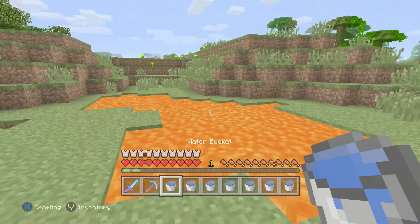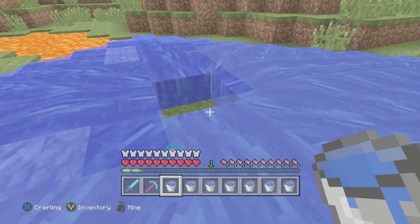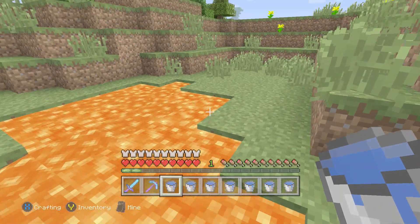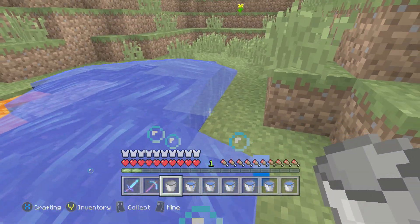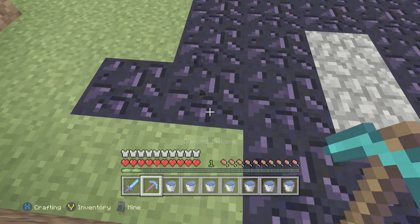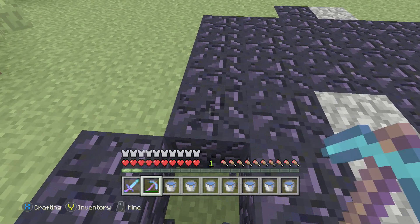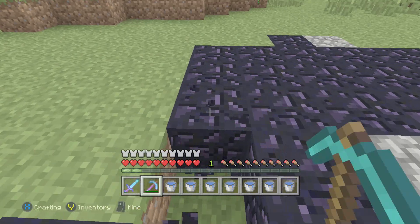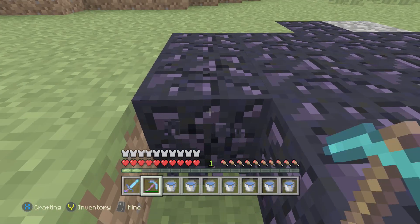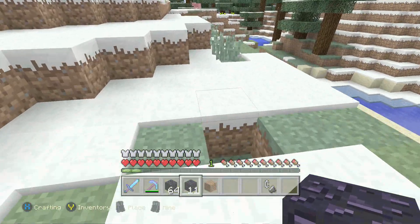We're going to start off by heading into the nether, so we need to create a nether portal. Creating one is really simple — just get buckets of water and pour them over lava source blocks. Lava can be found anywhere in the world, underground or above ground. Make sure you pour water on the source blocks to get obsidian, then use a diamond pickaxe to collect it. You need around 14 pieces to make a nether portal.